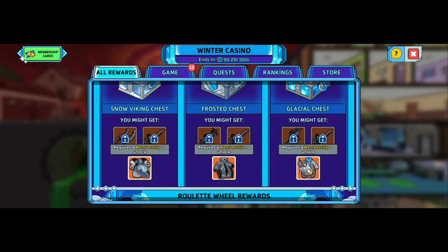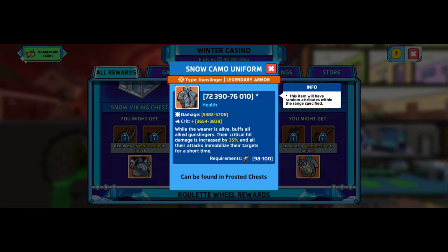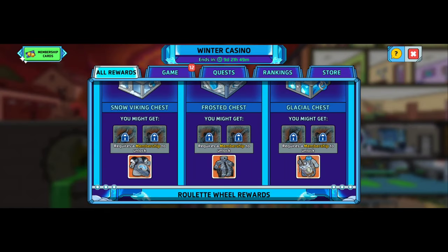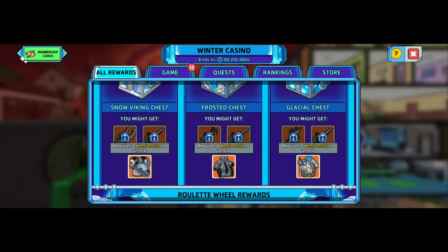Got some chests — you might get a lot of those. The slow biking chest is going to be the warrior one. The frosted one is going to be the gunslinger stuff. Everything looks cool, man — a little camo. The frost camo to me looks so awesome, guys. And the glacial chest is going to be for the engineer.